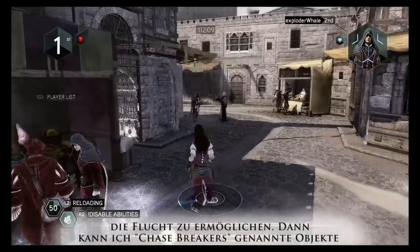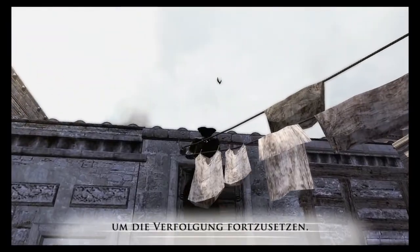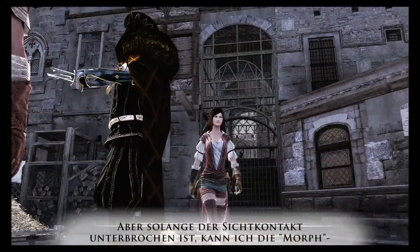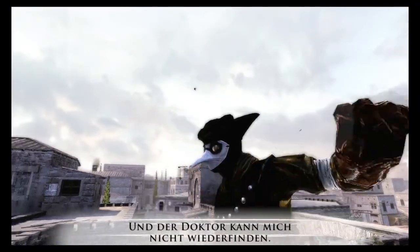Then I can use chase breakers, like these gates, to close the path behind me. The doctor is undeterred and climbs up a wall to continue his pursuit. But while his line of sight is broken, I use the morph power to blend into the crowd, and the doctor can't find me again.